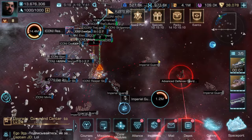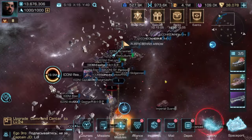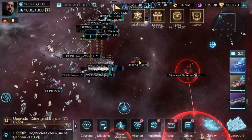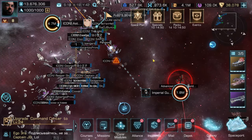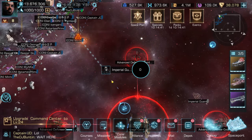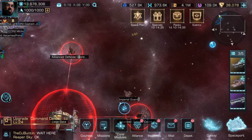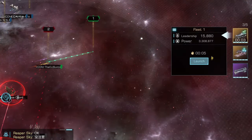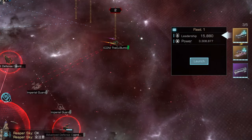Hello everyone, today we are beating the AGN gate — that's the gate you need to beat in order to enter the AGN. Your alliance must hold this gate for your alliance to get in or out of the AGN, so it's a big objective in the game and you definitely need to get it if you want to be one of the top alliances.